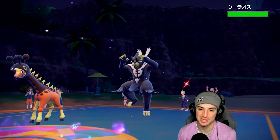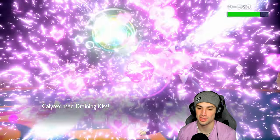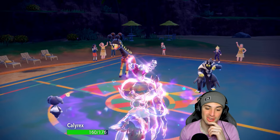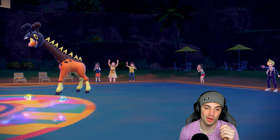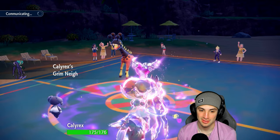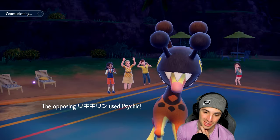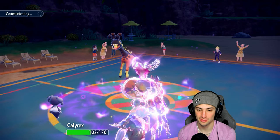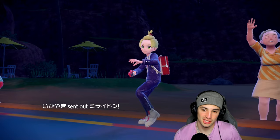He doesn't attack me — he swaps into Urshifu. Actually that works ten times better since we already took out Iron Hands. We just take out Urshifu now and that's going to be game. Match two goes to us. We still haven't really used Scrappy Flamigo much, but this team is dominating. Calyrex is almost at full HP — one HP away, hilarious. They try Trick Room again but we Imprisoned it. They go for Psychic instead. Game, set, match.